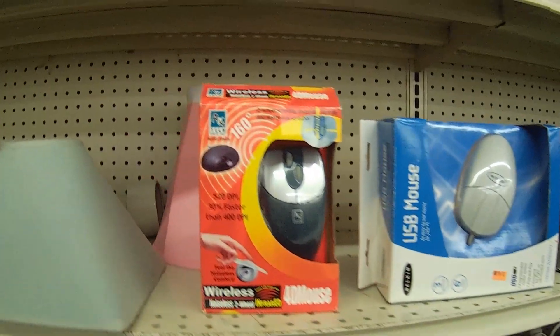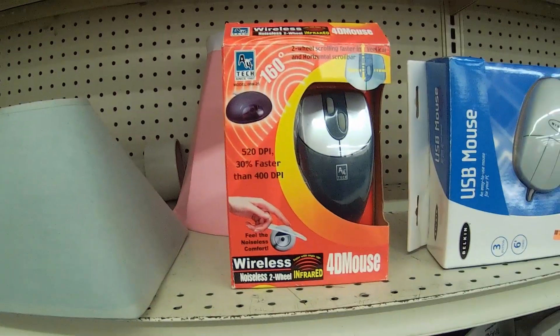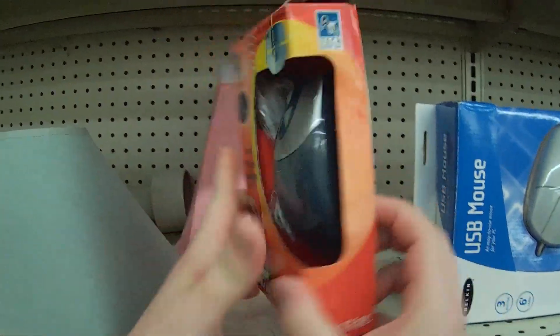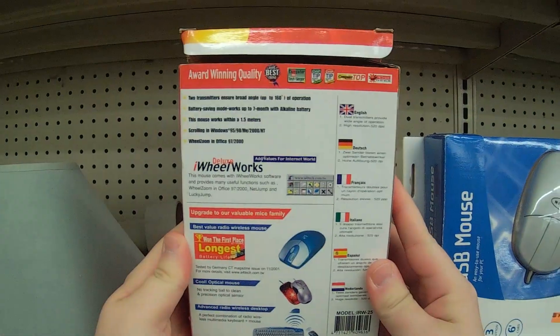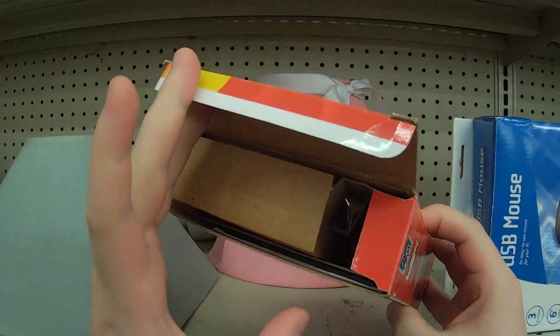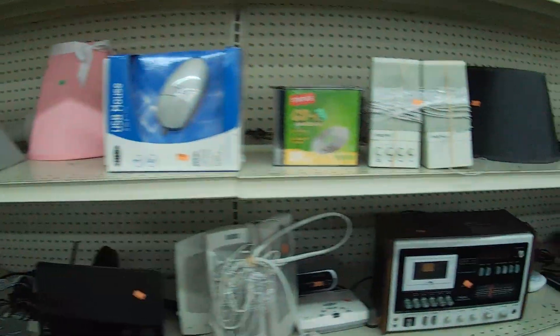And then I noticed this — this is one of the many 4D mouse products from whenever. It's got dual scroll wheels. From what I gather, one of them goes vertically and one of them goes horizontally, even though they both sort of scroll the same way. But this seems like oddware. There were a lot of these and I've been wanting to cover it, so I picked it up for a dollar.